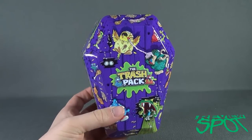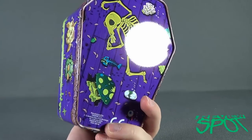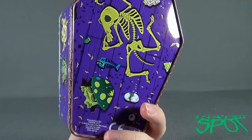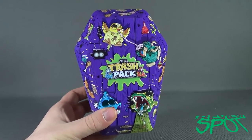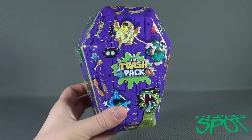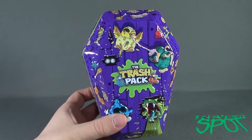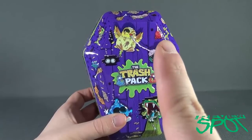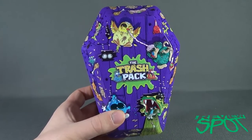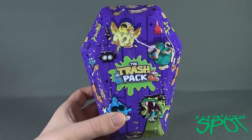If you love trashies, this tin just screams Halloween — it also screams sick breakdancing competitions, which I guess is what the skeleton on the back died from. Today's spooktacular spot was the Trash Pack Casket Coffin Tin: very cool, very gross, very fun. Stay tuned — Spot still has tons of spooky spots lined up for the rest of Spotoberber. Thanks for watching, see you next time.